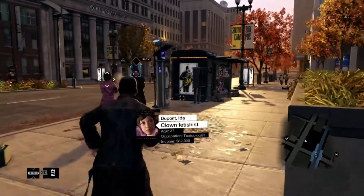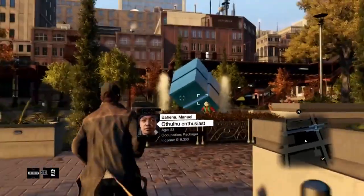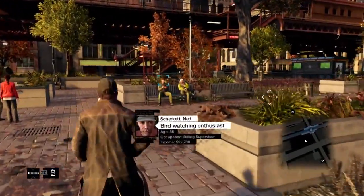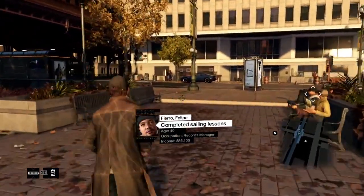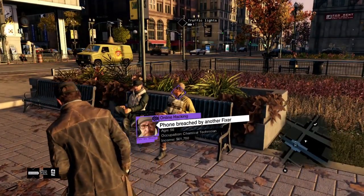In Watch Dogs, everyone casts a digital shadow. All that information is out there for us to see. Right now in the game, we're exploring the living city. I'm using the profiler to hack citizens — I'm looking for personal data, bank accounts, collecting passwords and learning their secrets. In Watch Dogs, these secrets will lead to gameplay. I was listening to these guys on the bench and you can see that one of them has an open online contract.